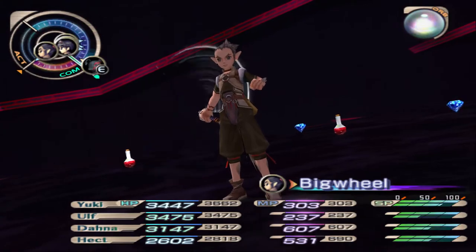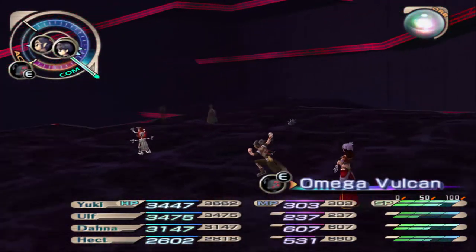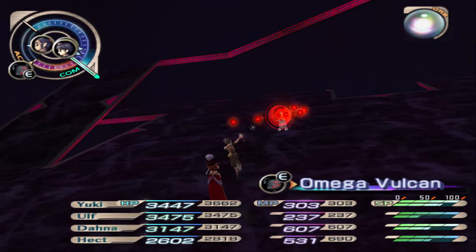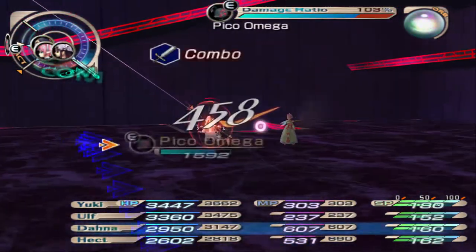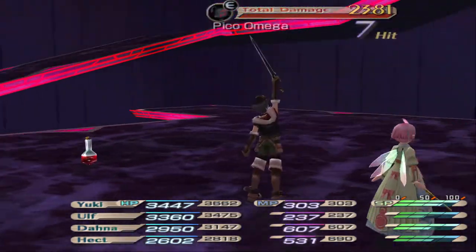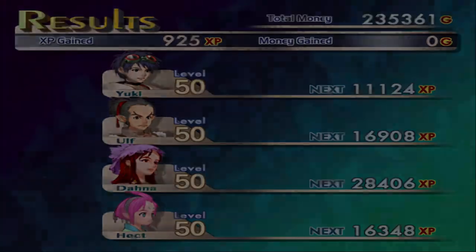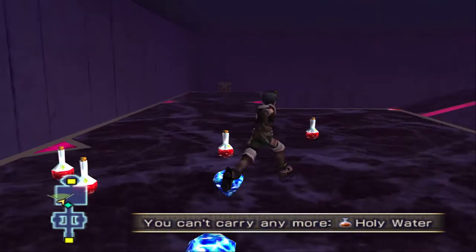It does happen from time to time, especially if you can get your attack off before anyone else. Especially when these guys are involved - Omega Vulcan's just so fast. Leaving Legendary Thief on just means everyone's going to drop a whole lot of everything, and we don't need most of it.